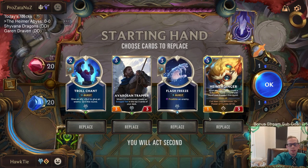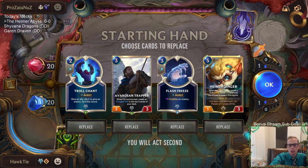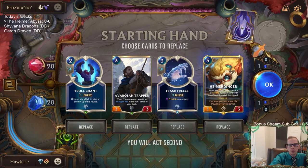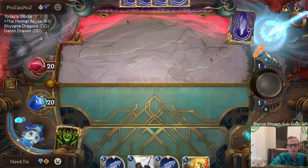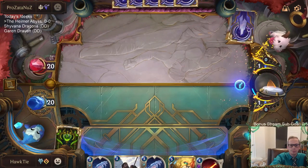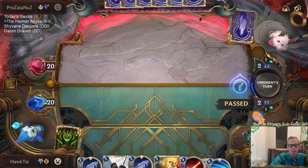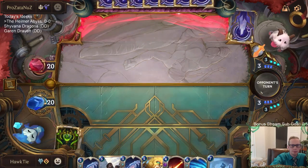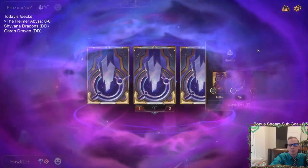We've got Heimerdinger and a pretty decent hand. If they go turn one Zoe and attack, we're going to be in trouble, so I'll mulligan the Trollchant and look for a Thermogenic Beam or Mystic Shot. Good — not a turn one Zoe, very happy about that.